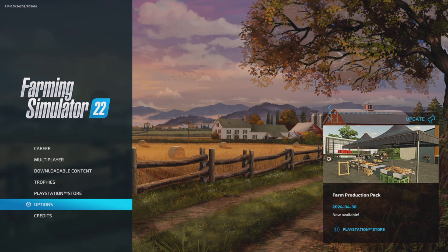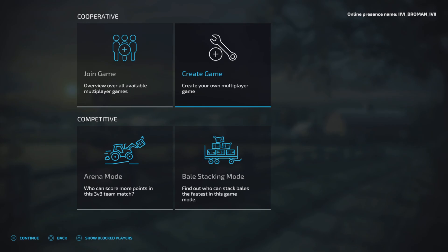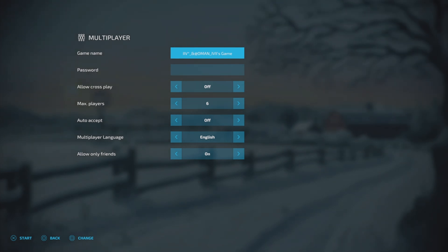Hey guys, welcome back to another tutorial. I'm gonna be showing you how to do the Farming Simulator money glitch. You're gonna go to multiplayer, go to farm manager — farm manager is probably the best one, so it starts you off with 1.5 million. None of these mods even matter, I just have a bunch of them.